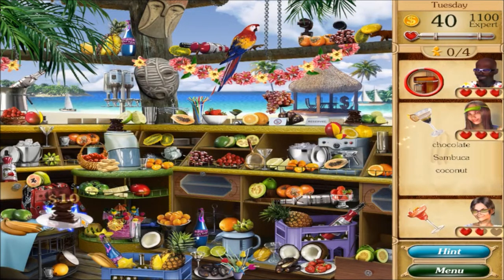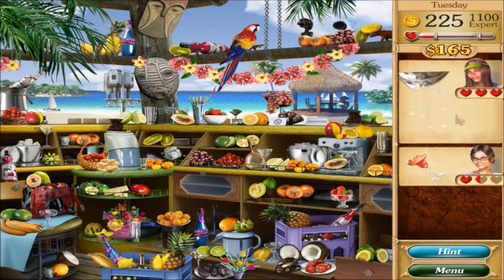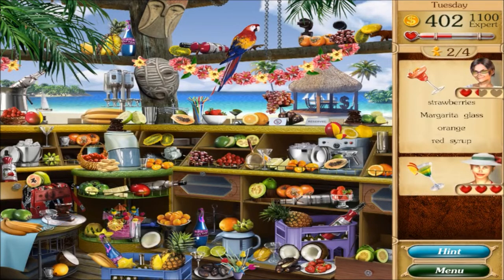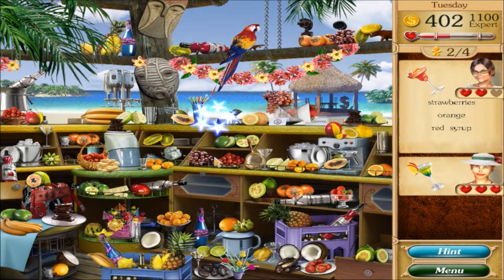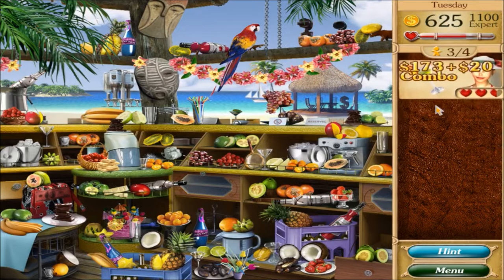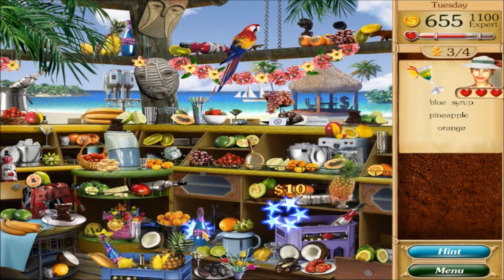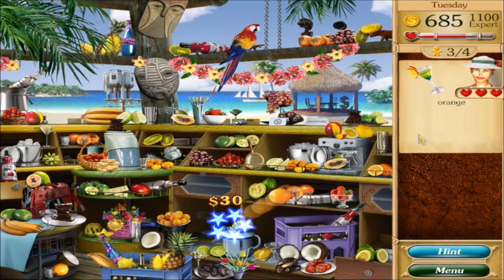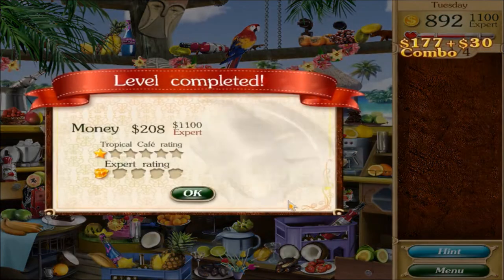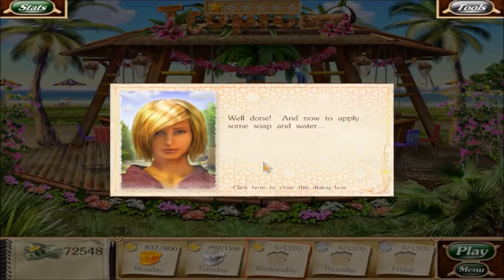Banana, chocolate, coconut, sambuca right there. Strawberries, margarita glass - strawberries right there, orange, red syrup, red syrup, orange. Take your money. Need cocktail glass, blue syrup, pineapple, and orange. Didn't get expert but well done.